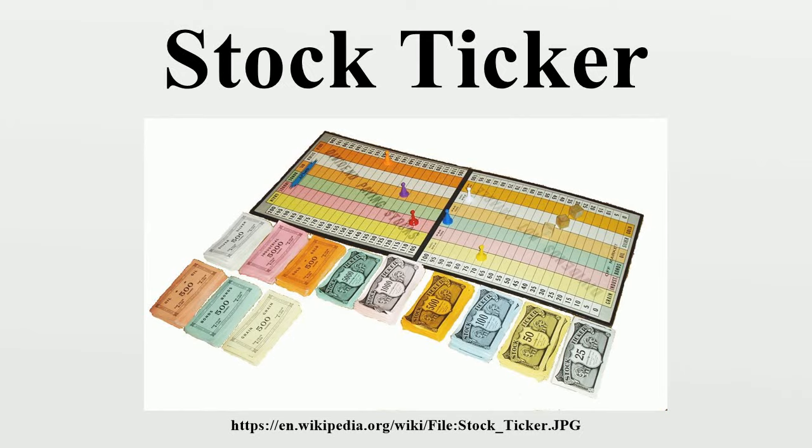The game has six stocks, which in fact are commodities. These six are gold, silver, bonds, oil, industrials, and grain. During gameplay all the stocks are identical. Each stock begins costing a dollar apiece. Players are given starting money of $5,000 and they buy shares in groups of 500, 1,000, 2,000, or 5,000.